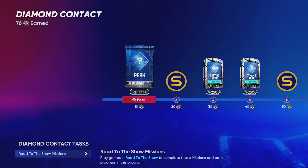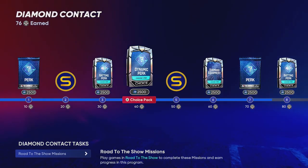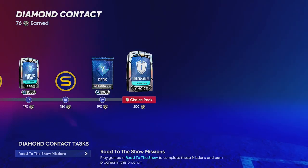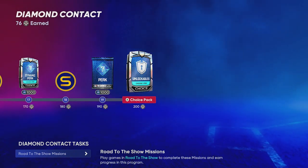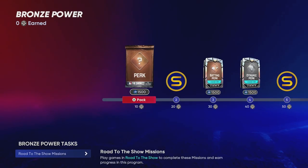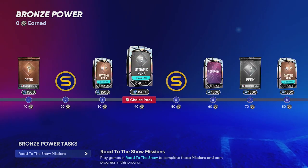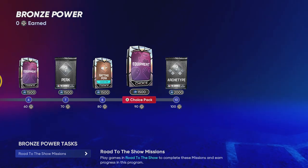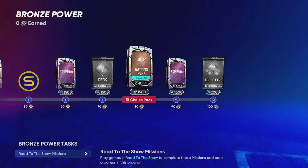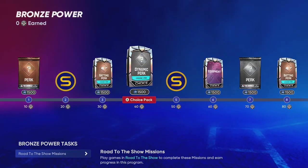The best way to check where you're at on that grind is to hover over your archetype and hit X — that'll be Square on PlayStation. I'm in the diamond contact section right now. When you first start out it'll be in bronze. Along the way you're going to be unlocking diamond equipment and perks, and at the end of bronze, silver, and gold there will be a new archetype you can unlock. The bronze starting point will get you some perks and equipment, but it's not going to be game-changing until you get to the gold stage.